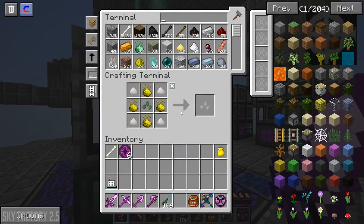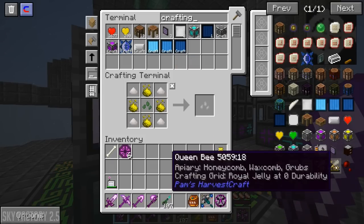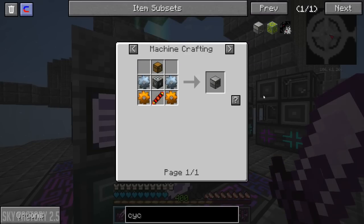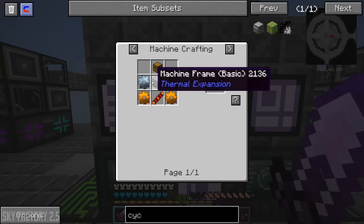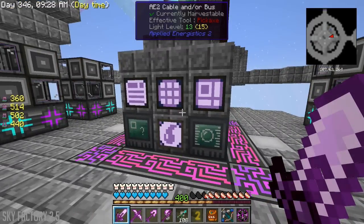We should probably set up some sort of auto crafter. There's a cyclic assembler - that's an automated crafting table, exactly what I want. I'll auto-craft that, get the augments for it, come back and set up the auto crafting and have everything set up to be pulverized.